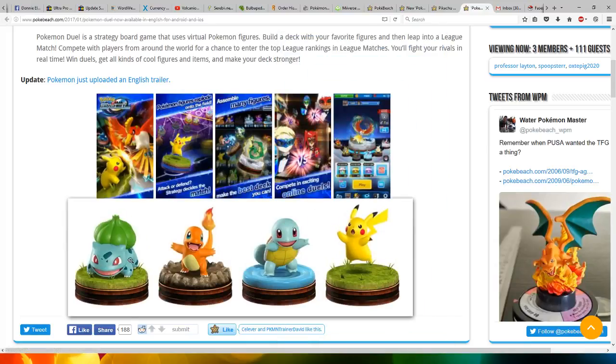Here's a look at the figures, which are the Bulbasaur, Charmander, Squirtle, and Pikachu.